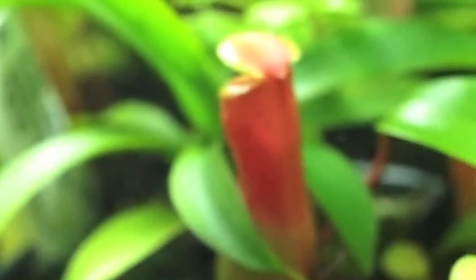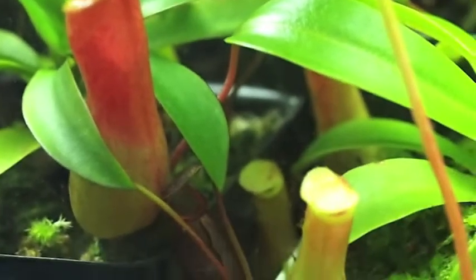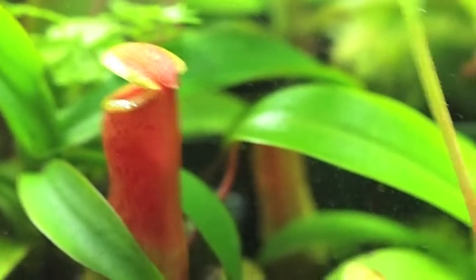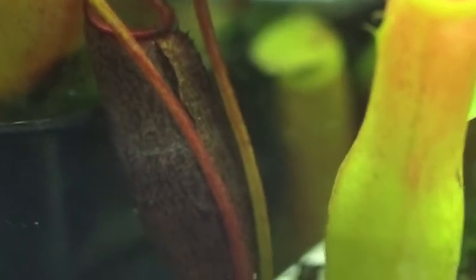Then, to go along with that, we have the largest Nepenthes ventricosa pitcher I've gotten so far — about five inches, or something like that. And Nepenthes alba has actually made a few decent pitchers. Zoom in on there — yes, there's Nepenthes alba, which is very dark despite its name. And Burbidgeae is actually starting to mature a bit.